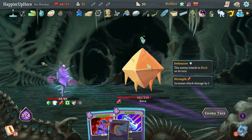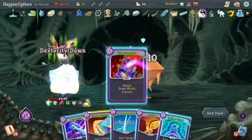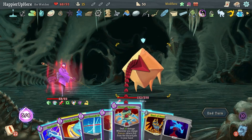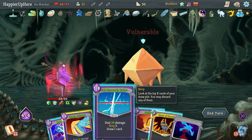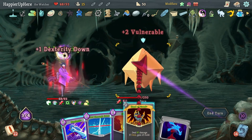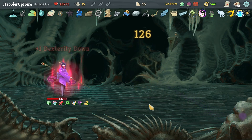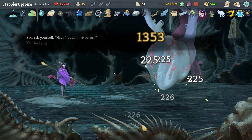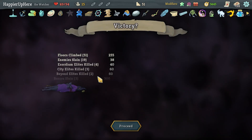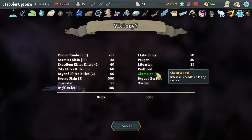54 remaining — I have time. Let's focus on offense — get rid of everything not offensive. Flurry of Blows, Crescendo, Flurry of Blows again. I should have done Indignation first, then Crush Joints. Hand of Greed is 87, then Cut Through Fate. At least I perfected all the bosses.